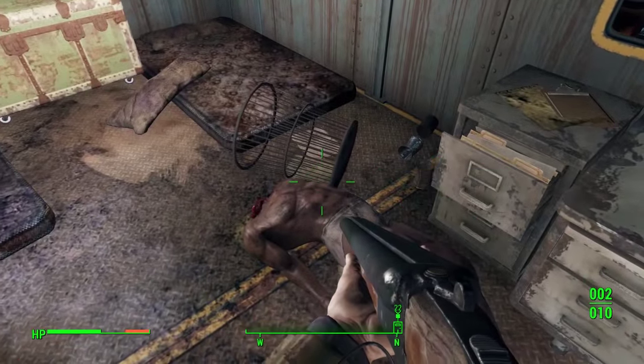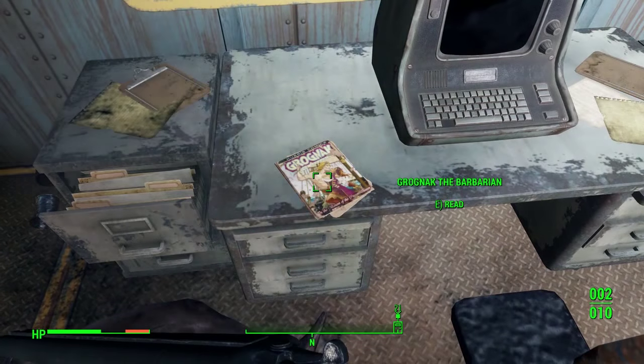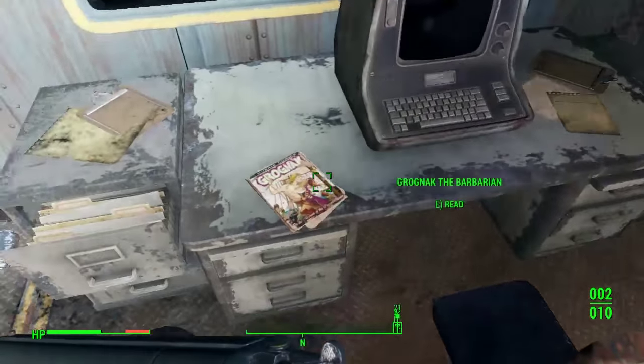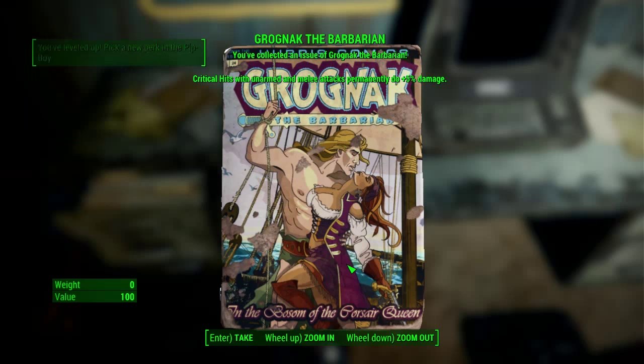There is Jared - he also drops a little key for a safe which is located underneath here. Right next to him is the magazine, the Grognak the Barbarian comic book. Pick that up and you'll get critical hits with unarmed and melee attacks permanently to do five percent extra damage. If you're a melee or unarmed character, this is the magazine for you.